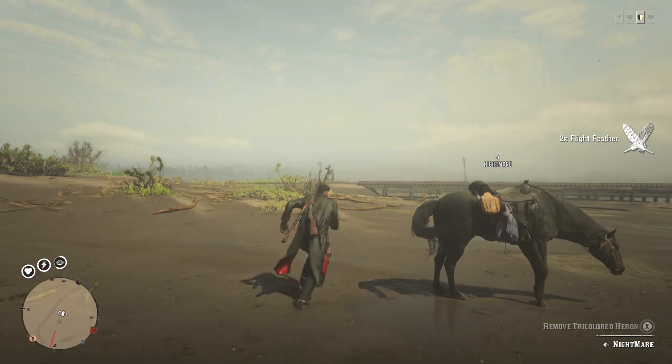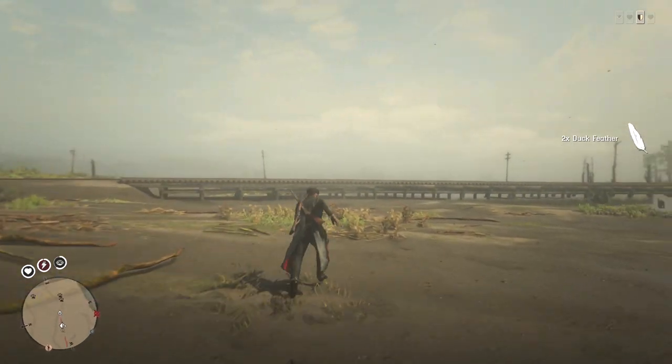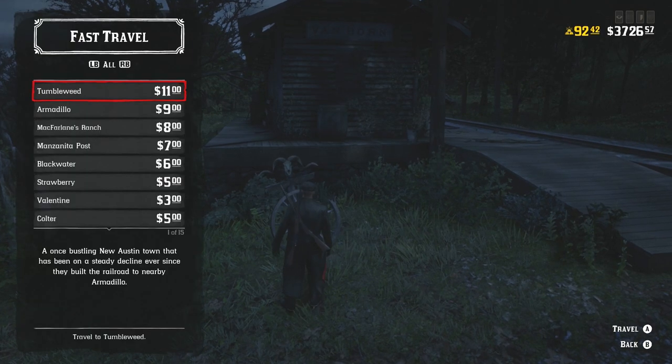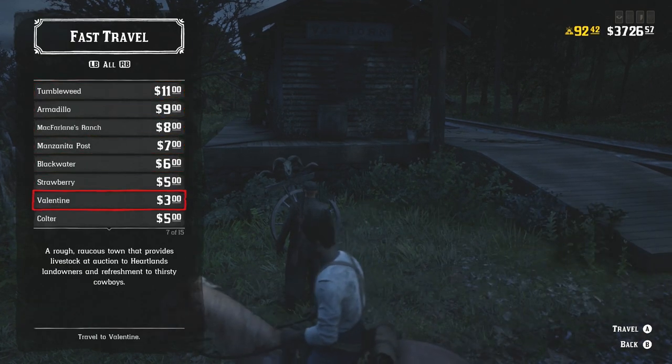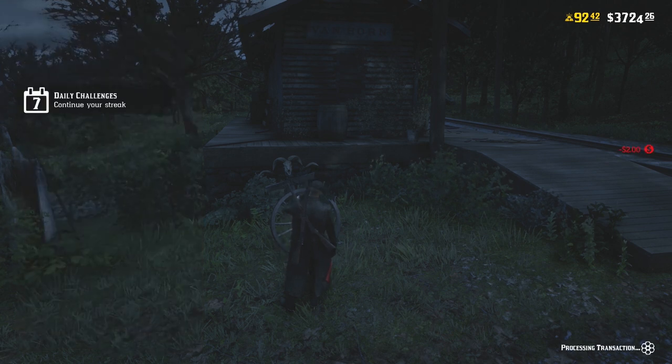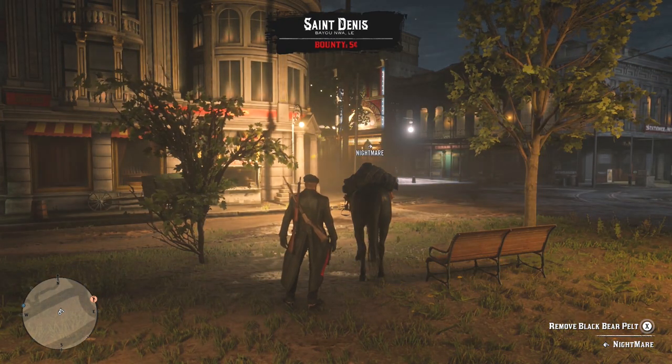Once you get to Saint Denis, go and sell everything at the butcher. If you want to skip the hunting on the way and just go straight to Saint Denis to sell, you can go to the Van Horn trading post where there is a fast travel option, and fast travel directly to Saint Denis.